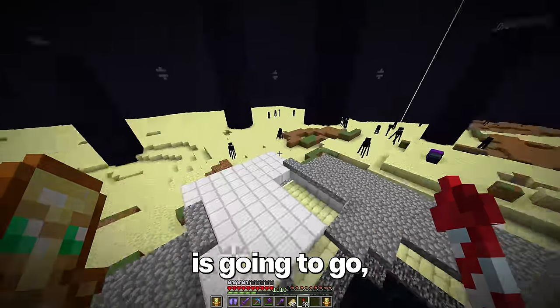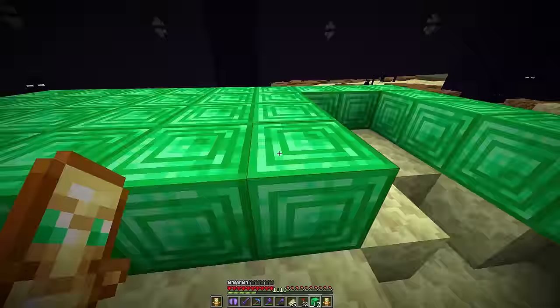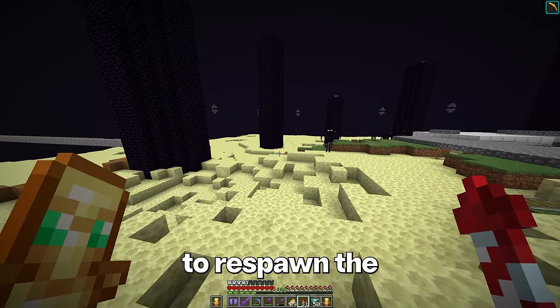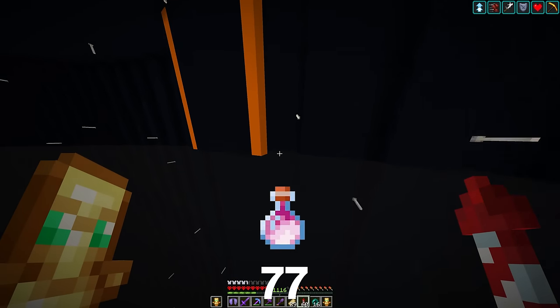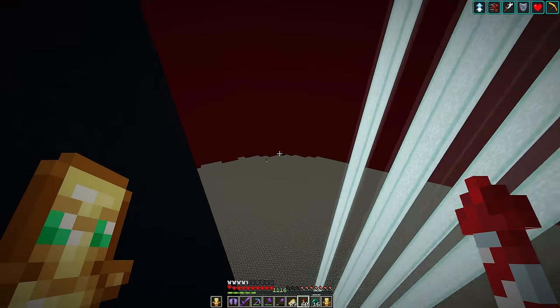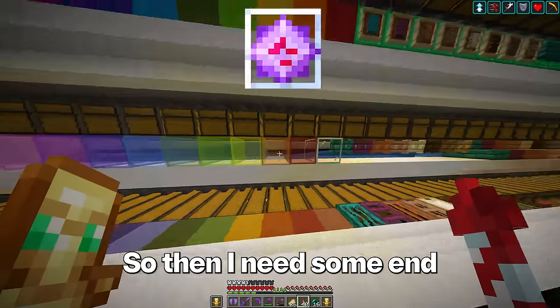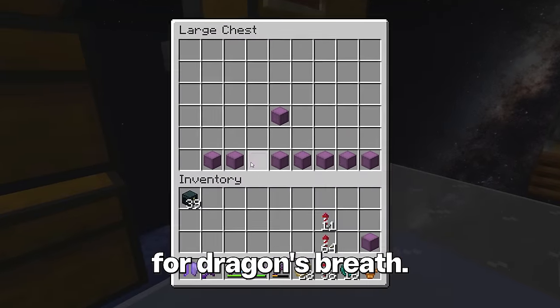If this entire island is going to go, I'm going to need some haste to mine it faster. I just realized that once this island is gone, I will never be able to respawn the ender dragon again. We should probably collect as much dragon's breath as possible because it's going to become impossible after this project. So I need some end crystals and a bunch of bottles for dragon's breath.